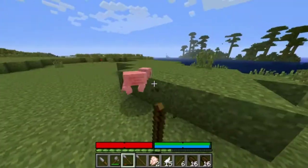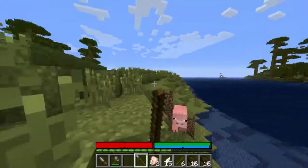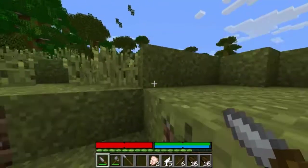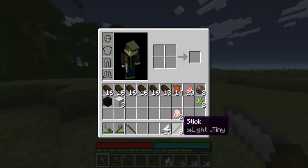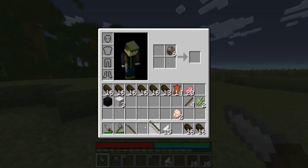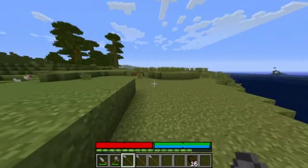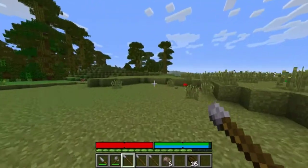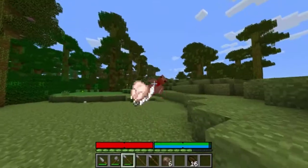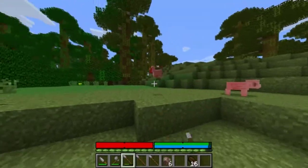We need to get a variety of foods if possible because of the new meal system they've added. I'm going to make a handful of javelins — two more should be good. We want to hunt quite a few chickens early on to get a good stockpile of feathers, because feathers are used for arrows, and arrows are amazing.